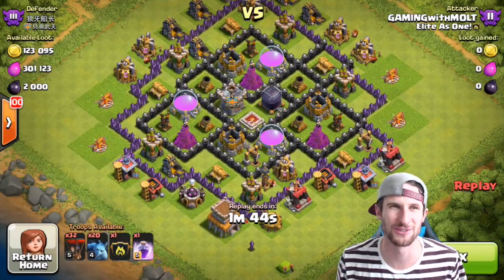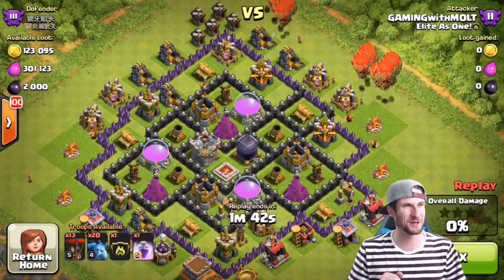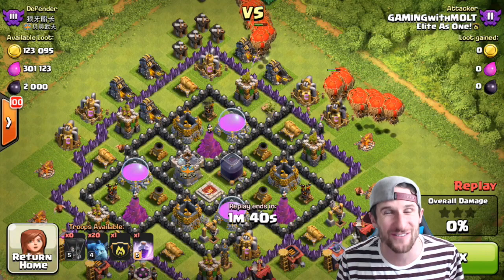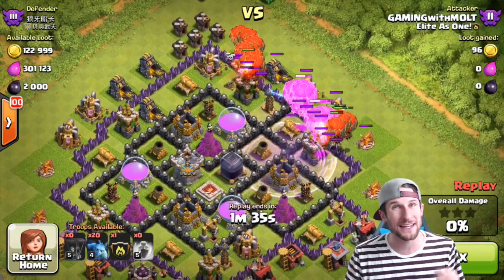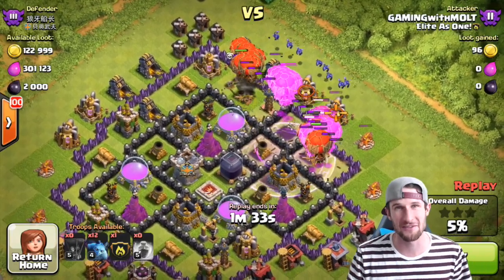Hey, what's up guys? Welcome back once again. It is me, Moultz. So happy to be here with you guys. Check out all of this freaking Dark Elixir. 2,000 Dark Elixir on Town Hall 8 is pretty epic and was a great, great find for me.